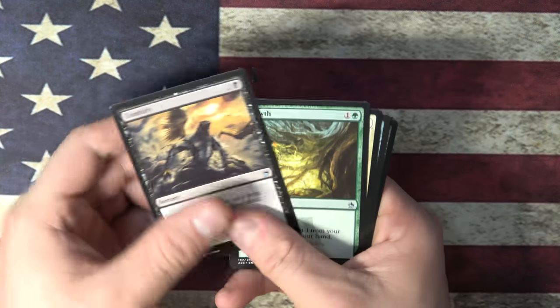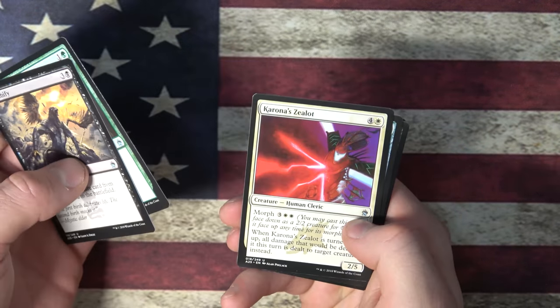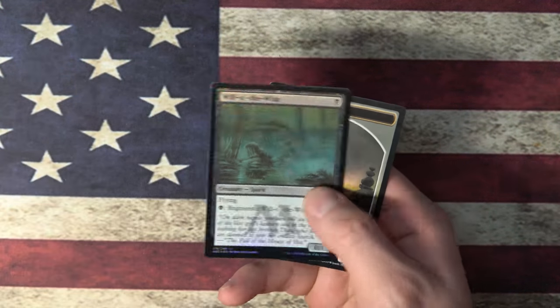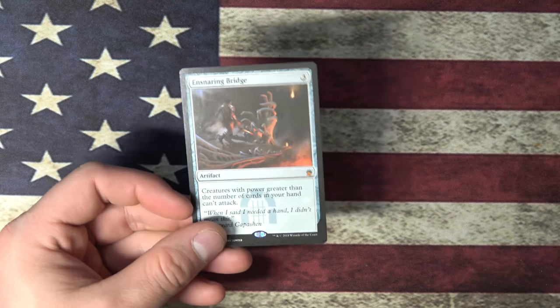Zombify, Regrowth, Carnage Zealots, and Snaring Bridge. Nice. First Mythic of the Box — and a Foil Will-O-Wisp, a little faded on the black foil there. Snaring Bridge, 35 bucks. Cool. First Mythic. Alright.